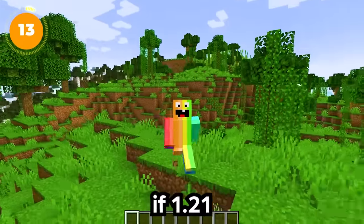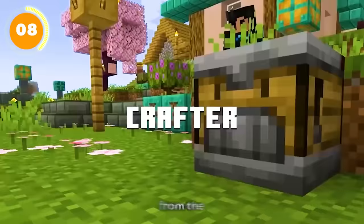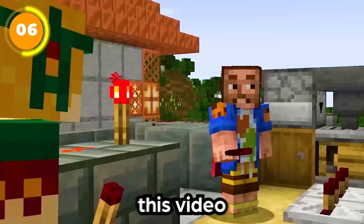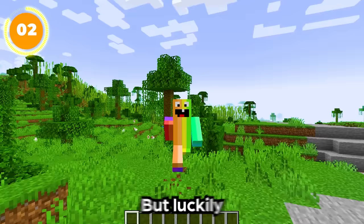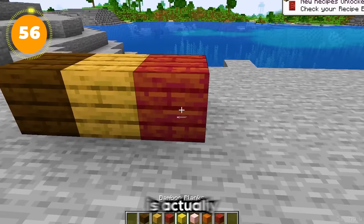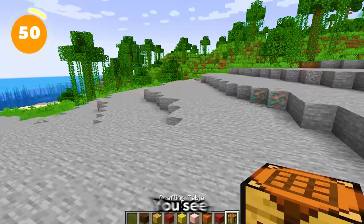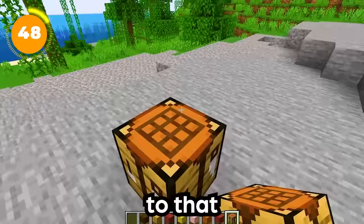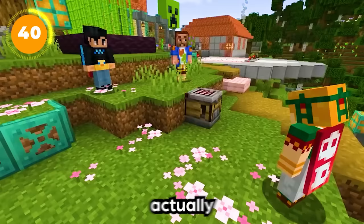Minecraft 1.21 was just announced and here's everything you need to know about this update — from the new blocks to the new mobs. One of the first new things in the game is a new block called the crafter. The crafter is similar to the crafting table, except you don't need to craft items yourself — this new block actually crafts the item for you.